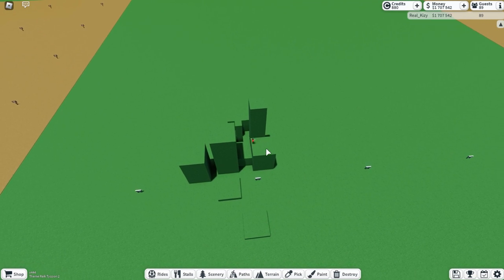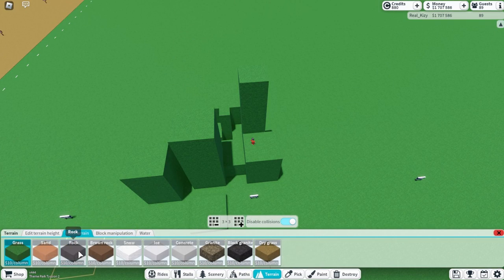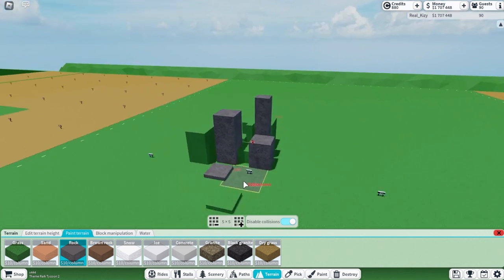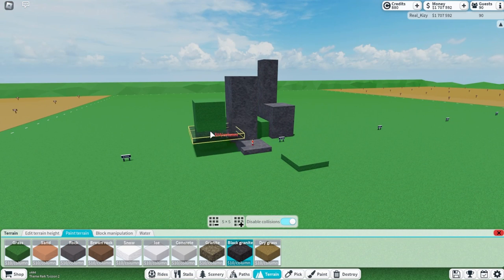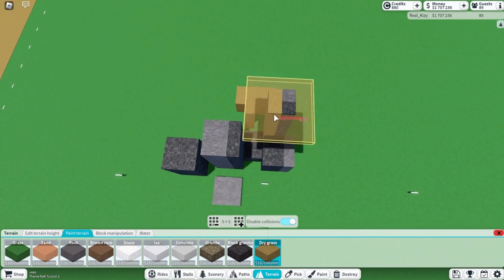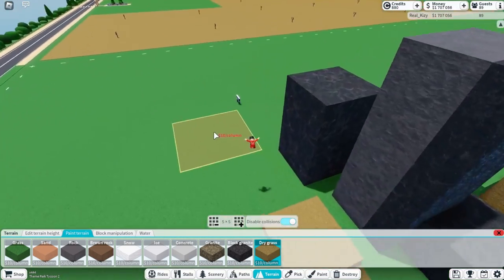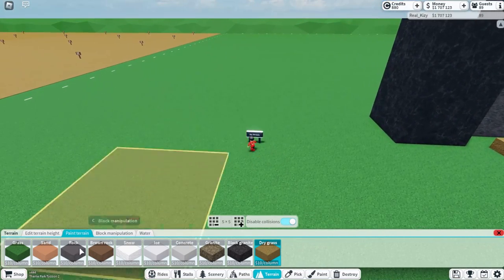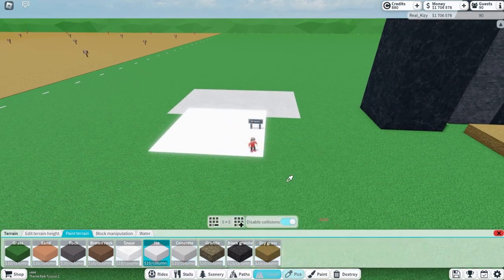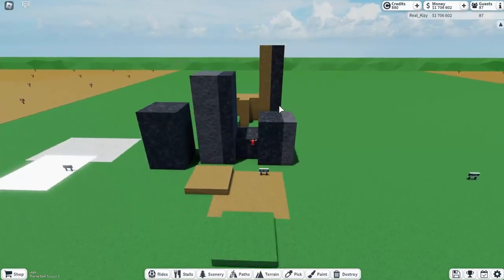The noobs don't smooth it out or do anything to it. They probably don't even change the colors, or maybe they will and it makes it look even worse — like black granite, dry grass. And in the no terrain version, sometimes they paint it concrete and ice. That is the no terrain, and this is the slightly better noob terrain.